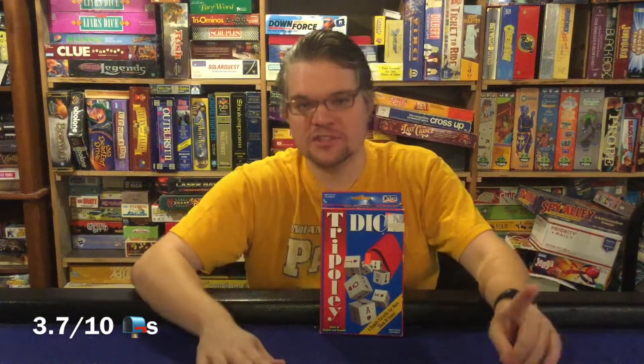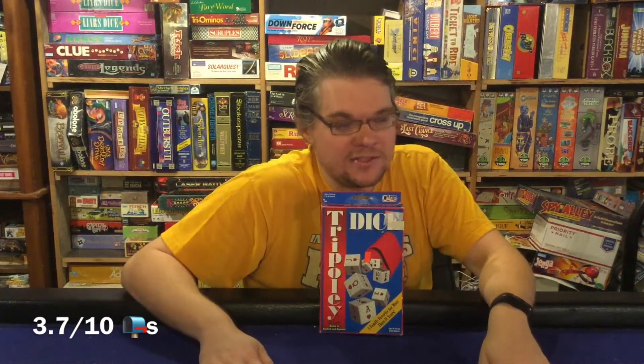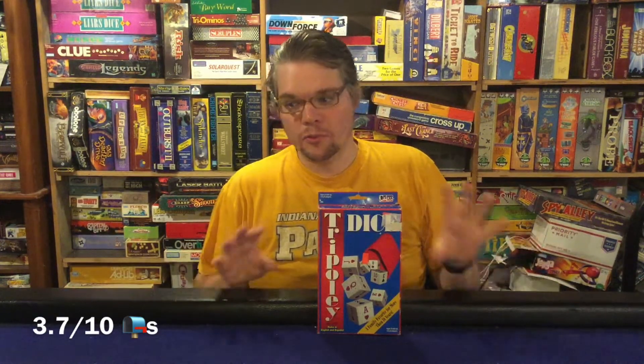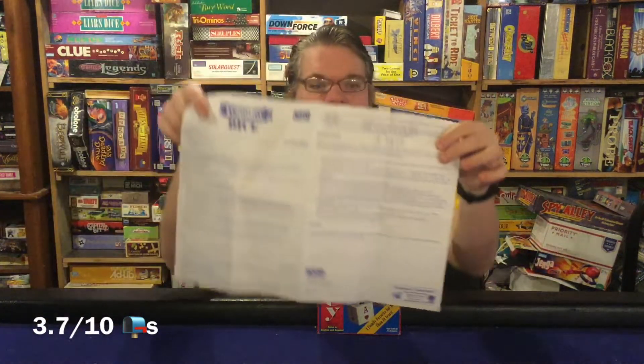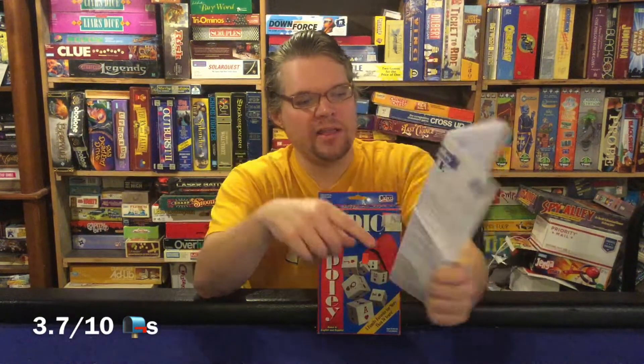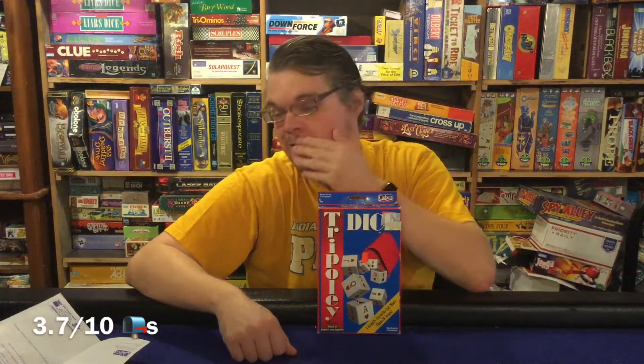Alright, Triple E Dice from Katiko — final thoughts. Pros first: the game is easy to learn and easy to teach. It won't scare anybody away. You're just rolling dice trying to get specific hearts, or 2-3-4-5, or poker hands — concepts most people already know. The rules are bite-sized. The dice are nicely made and look like they'll last another 70 years.